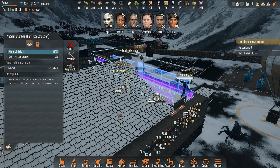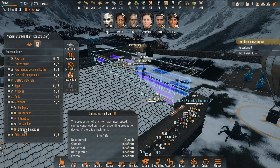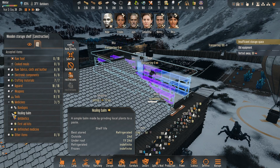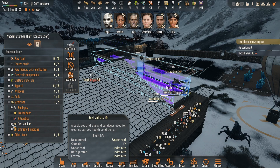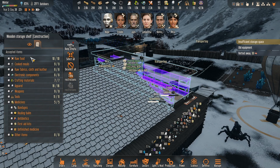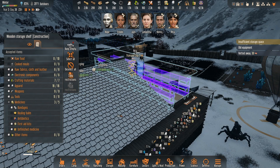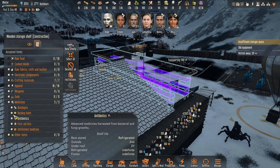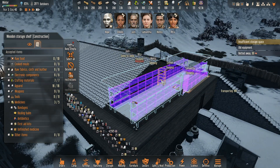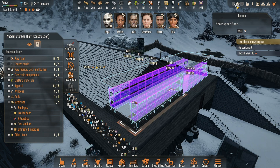I guess we would not want raw or cooked meals stored up here. No antibiotics or healing balms — same with this over this way, no antibiotics and healing balms. So I think all of those are fine. No set has that stuff, so that's good, that's what we want.